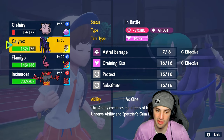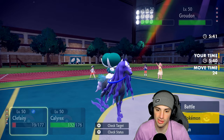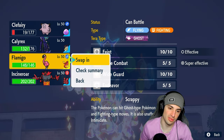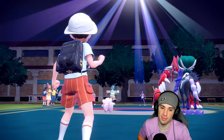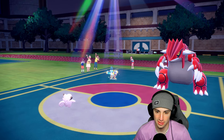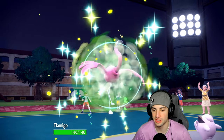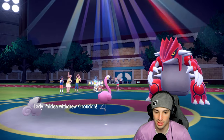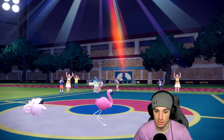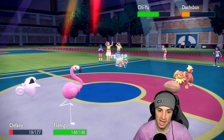Heat Wave and Blades just looking terrifying. I'm going to use the Focus Sash on Shadow Rider Calyrex and go for Life Dew. Let's swap in Scrappy Flamigo — I feel like they have to be going for Blades here. Swapping Flamigo in to hopefully dodge that and take some Heat Wave damage, wasting out these Tailwind turns. He ends up hard swapping back into Dachsbun.